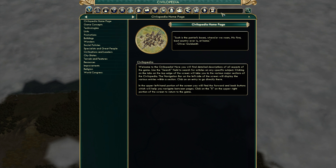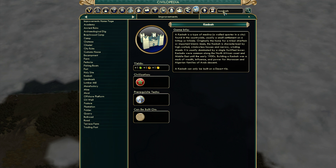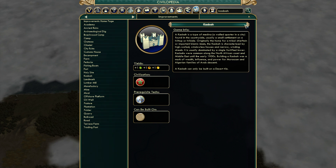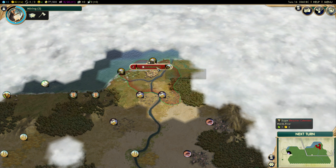Before I do anything else, let's check out the casbah and what I need for that. It is chivalry. Type of Medina — a walled quarter in a city, found in the countryside, usually a small settlement on a hilltop or hillside. Originally the home for a tribal chieftain or important Islamic Imam, the casbah is characterized by high-walled windowless houses and narrow winding streets. It is usually dominated by a single fortified tower. Casbahs were common along the North African coast and Middle East until the early 1900s. Building a casbah was a mark of wealth, influence, and power for Moroccan and Algerian families of Arab descent. Only built on desert — that's interesting, I had no idea.